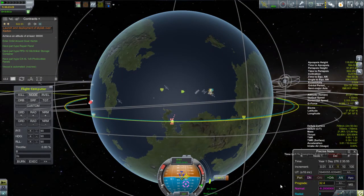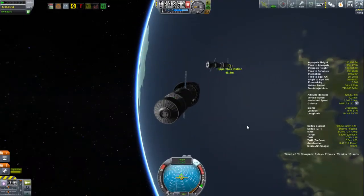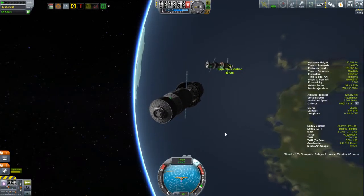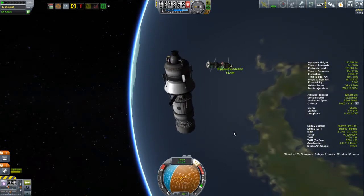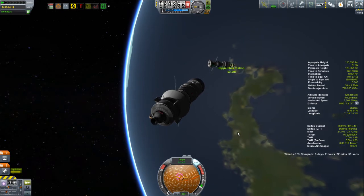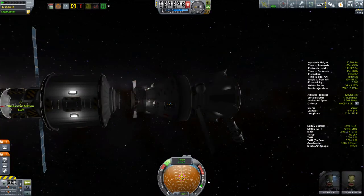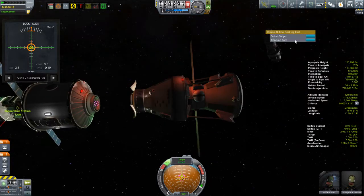We do our rendezvous the way we normally would. As we're approaching the station, I have no RCS on this vehicle whatsoever. So I'm going to bring it and park it nearby — not quite alongside — because it's going to be drifting and I don't want to accidentally drift into the station. Then it'll be the job of our crew to take the Curyus out and put these modules where they need to be.